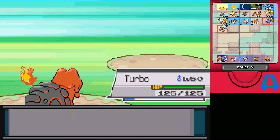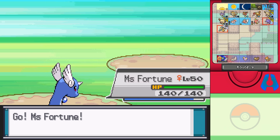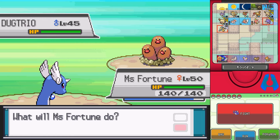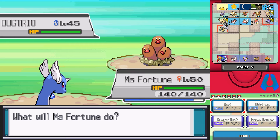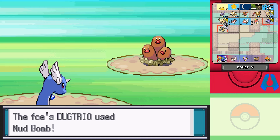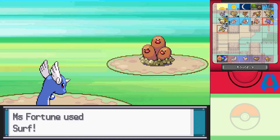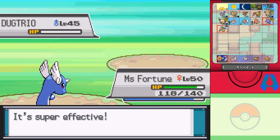Dugtrio. I will switch actually — Misfortune can handle this one. You are probably going to get a level up from this. It's just a Dugtrio that... That doesn't look right. Dugtrio usually has the mean eyebrows going on. Where are they? It's just like three Diglets. Dugtrio is usually madder than that. I feel like it should have the eyebrows — it looks so weird to me. Oh well, it's down.